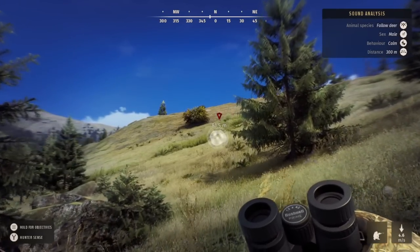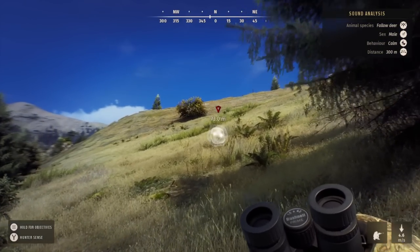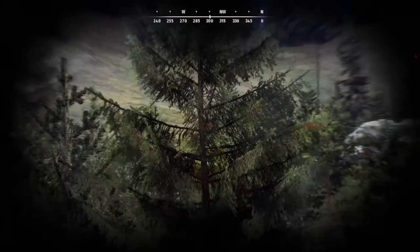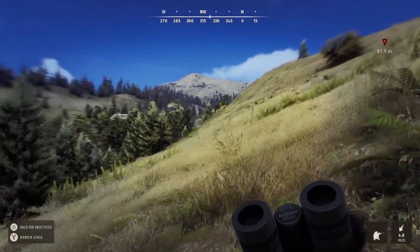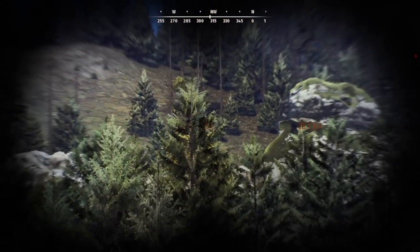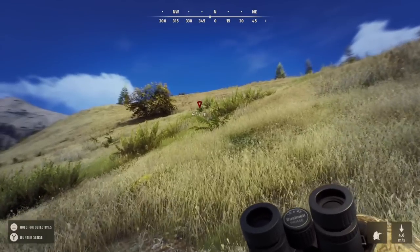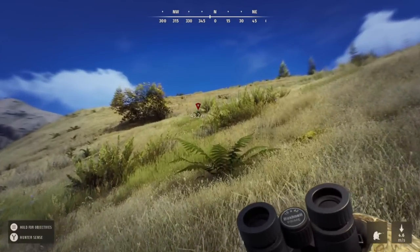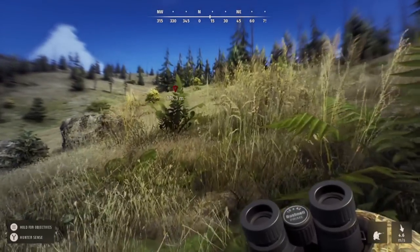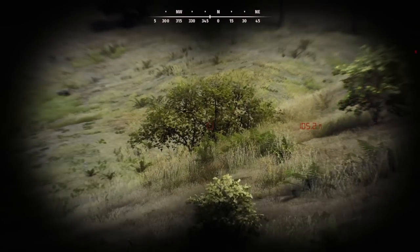Last night I was basically having one last check around before the end of Early Access, because I didn't know whether we'd get to keep anything from it. It does appear we are keeping everything, but at the time I had no idea. So I decided to go out for one last look around and go see if anything had changed with this fallow deer I'd been watching. I knew where he basically lived and the areas he frequented. I went to one of those spots, spotted his herd, and saw him running over the hill — and I thought he looked a little bit bigger than before.